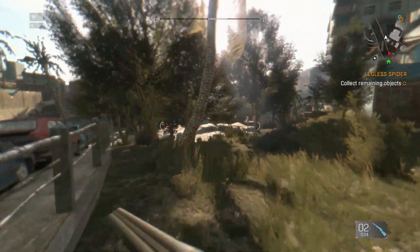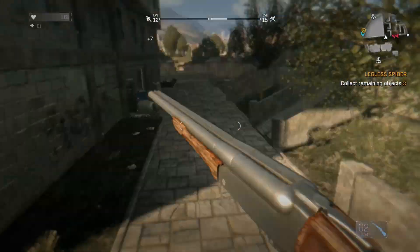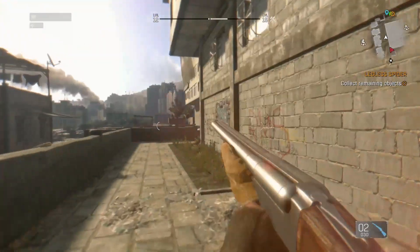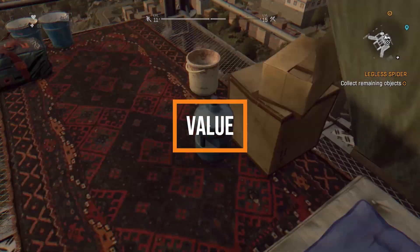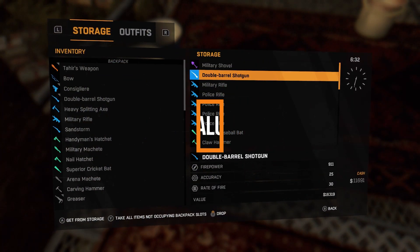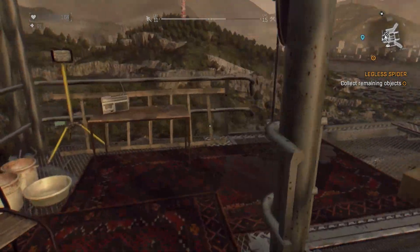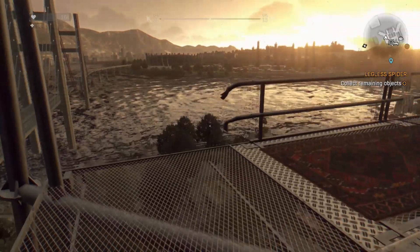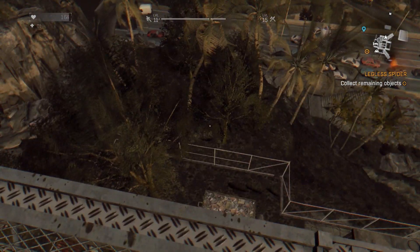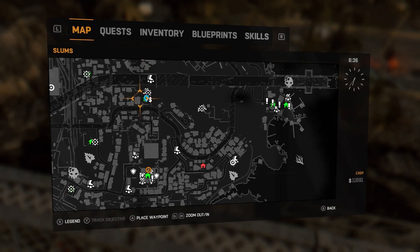A few people have mentioned the text size but it hasn't bothered me at all — some might say it's a little too small but I've had no issues reading it. Dying Light isn't actually available on the eShop in the UK, so you can get the Platinum Edition for £64 or the Definitive Edition for £49 off Amazon. At £49, just for the amount of game you get — loads of DLC, and the base game alone is the best part of 30 hours — you get a lot of game for your money. Definitely worth it.